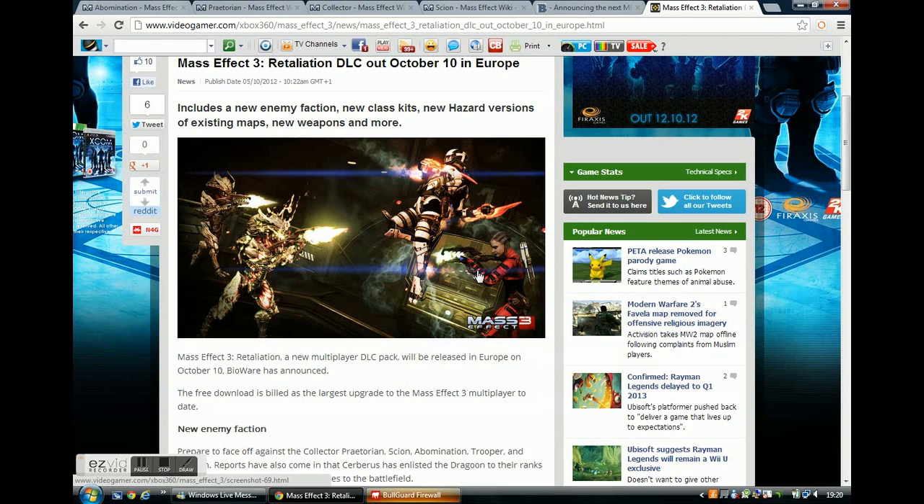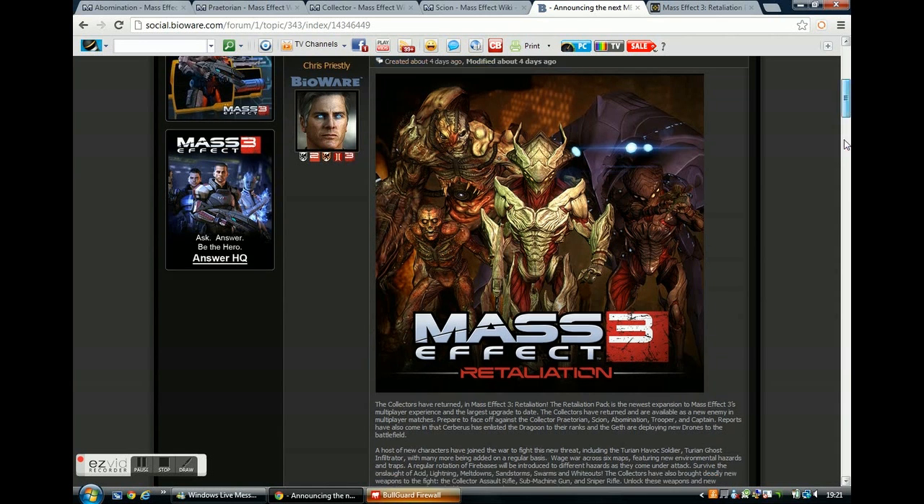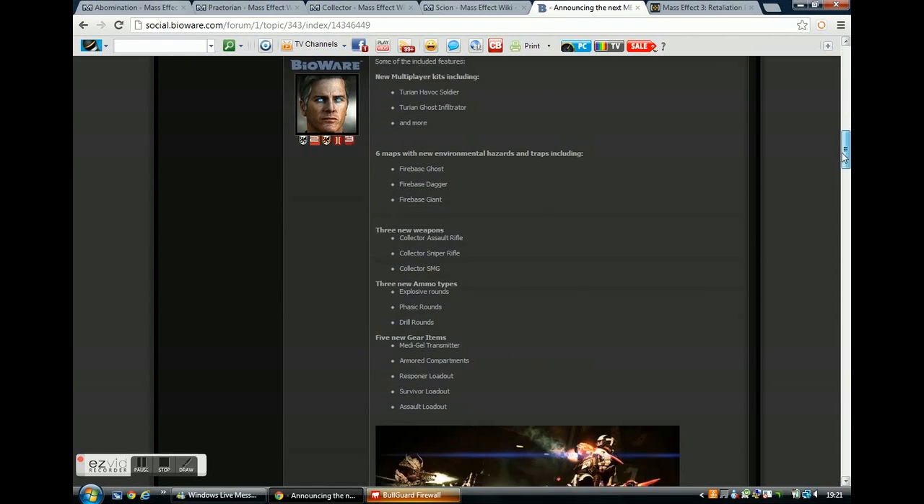I heard there was a special promotional version of the assault rifle and I think they may have improved it since then — a lot of people said it wasn't that good. As far as the Collector sniper goes, I think it's amazing. I've seen it used in the trailer and it looks like some sort of Valiant but fires and reloads a bit slower — however it deals a ton more damage, which is a good trade-off. I don't really know anything about the Collector SMG but I think it's going to be like the Geth Plasma SMG.